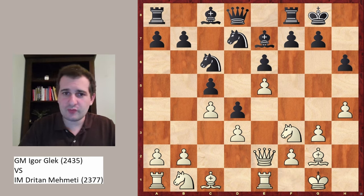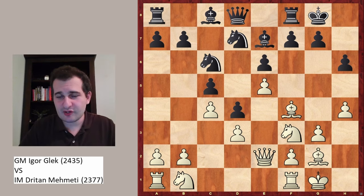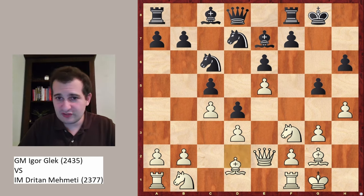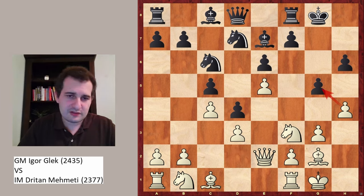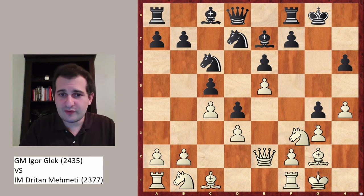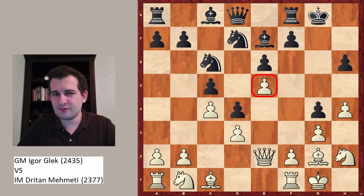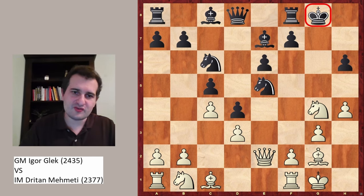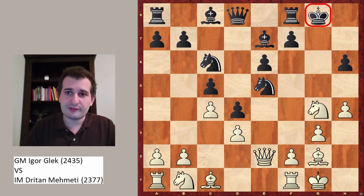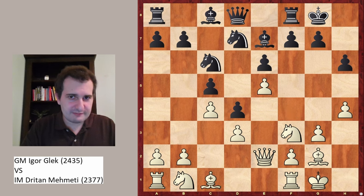White plays Re1 — however a move like Bf4 had been completely fine. This pawn looks weak but it's not, because after g5 the bishop just retreats to d2 or c1. Let's say it goes to c1 — now the h5 pawn is attacked, and of course black doesn't want to open the kingside. If black plays something like g4, then just Nh2 — this pawn is not defended enough. If Nxh2 then just Nxg4, regaining the pawn but also destroying the kingside of black. The king on g8 looks very vulnerable, but this was not played.